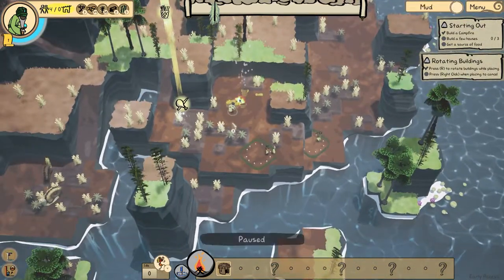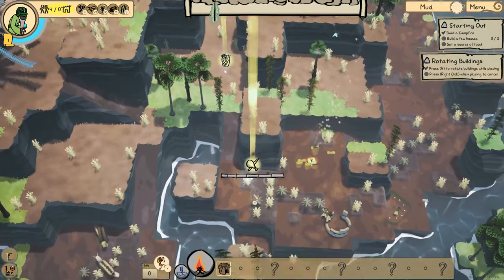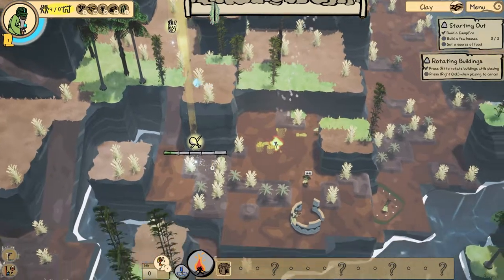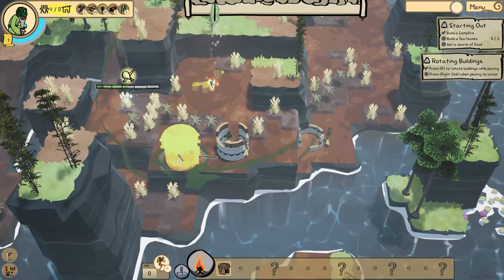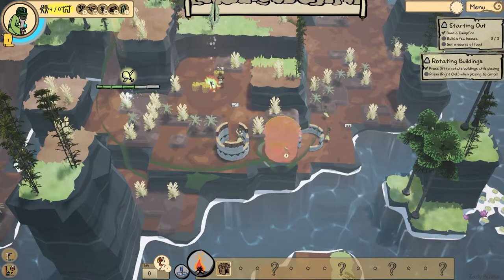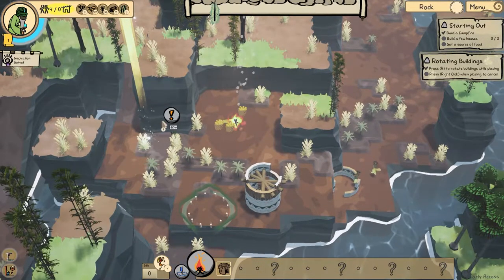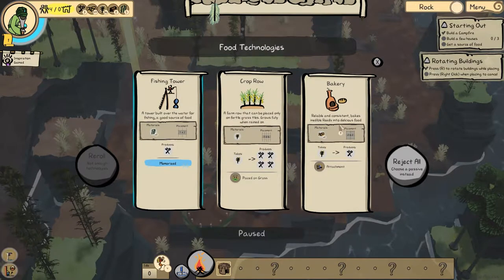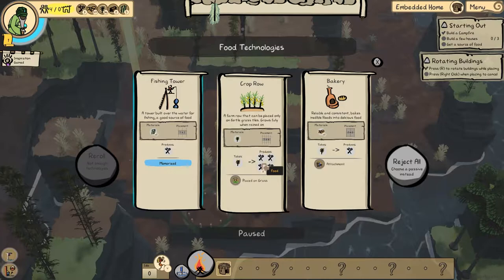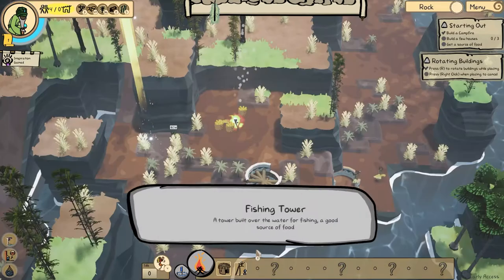While they're doing that, this is where we use our thinker. There are these beams of light, and when we bring our thinker to these places, they'll think and we'll have new technology to select from. Our objective says build three houses. Our thinker is thinking — we can choose from a fishing tower, crop rows, or a bakery. The bakery takes reeds and gives food; crop rows take reeds and give more food; the fishing tower just gives food. I think I'm going to take the fishing tower.